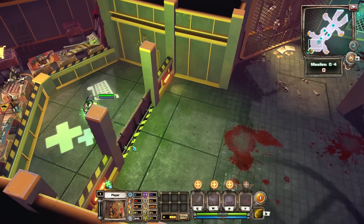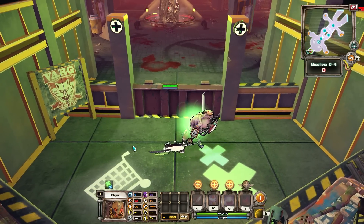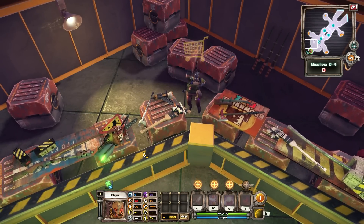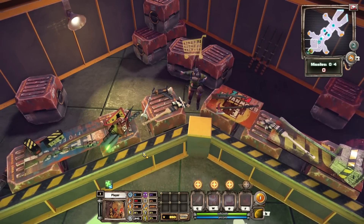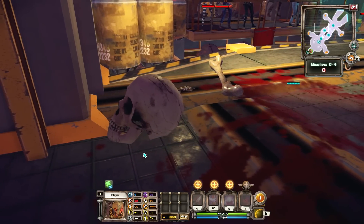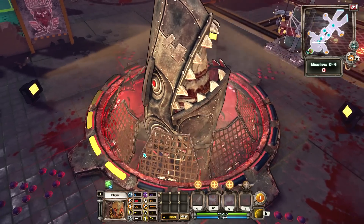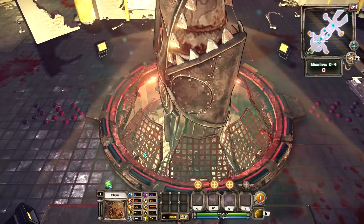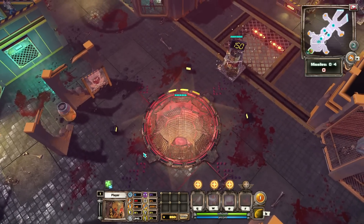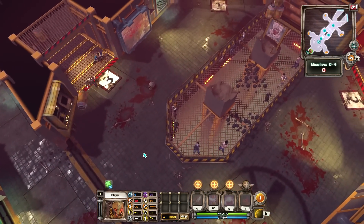Seeing as we have new blood participating today, allow me to be the first to welcome our new gladiators to the Bloodsport Arena. You find yourself standing in the shop barrier. Here you can buy equipment with coins you get from defeating your enemies, but should your enemies happen to defeat you, you will be transported back here and nursed back to health after a short wait. Your task is to protect the Missile Silo.